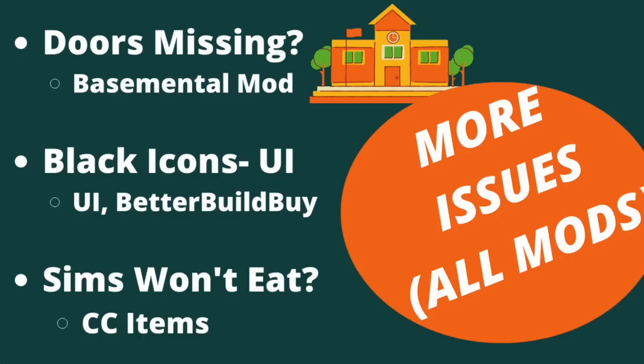Three common issues that definitely relate to mods are: doors missing, UI issues, and Sims not being able to eat. The doors missing issue is funny — CC doors can also cause it, so be aware of that. The base mental mod can also cause this. For any UI issues, basically any mod that changes your UI could be a culprit — UI cheats and Build Buy are probably the most common. As for Sims not eating, a CC item can cause interaction issues. Update these mods, clear your cache, and repair your game.